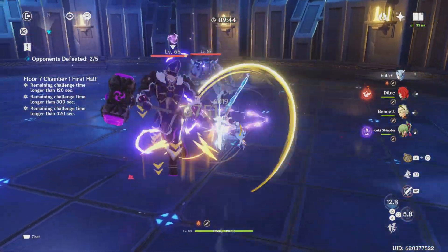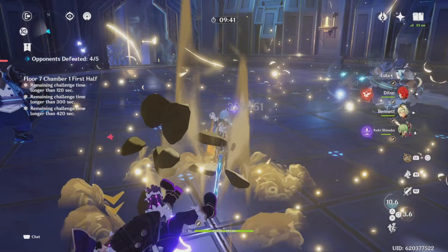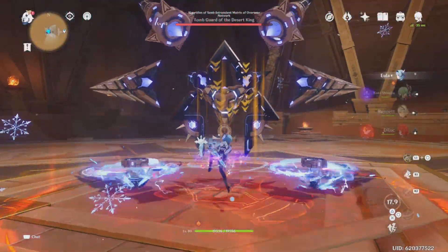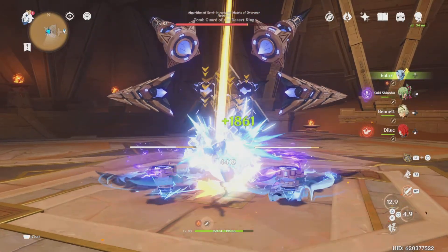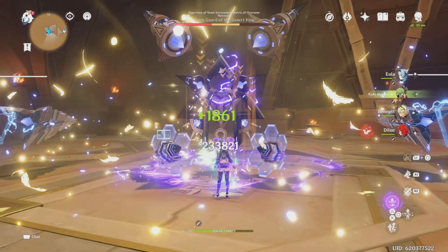Hello and welcome, beautiful people, welcome into another Genshin video. Today we are bringing you our Eula damage showcase. We'll bring you floor 7, a buffed boss run, a solo boss run, alongside what happens if you cut Eula's burst short — meaning you don't do all the damage and you just swap her off the field, because when you swap her off the field her burst automatically deploys and does the damage.